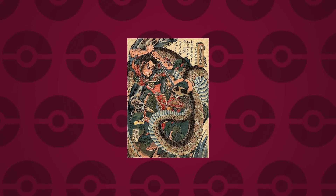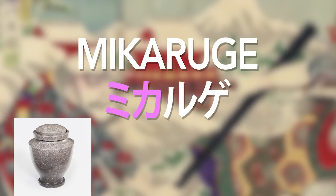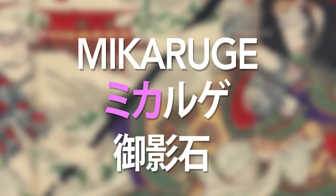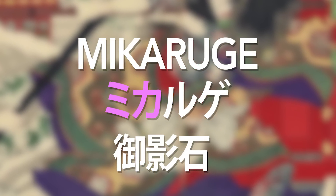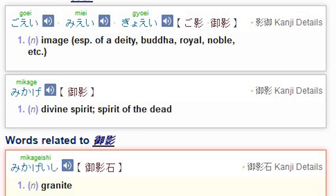Our first question is: why the number 108? I'll go through a few relevant origins that Spiritomb is most likely influenced by. Spiritomb goes by the Japanese name Mikaruge. If you dissect it, 'Mika' could possibly mean an earthenware pot or urn, or it could be referring to the word Mikageishi, which means granite — possibly referring to its stone base. One thing to point out is the kanji: the first two kanji together could mean 'Spirit of the Dead,' which fits Spiritomb's Japanese name quite well.